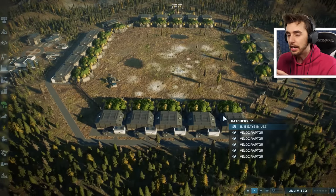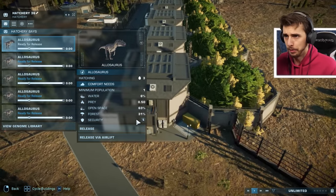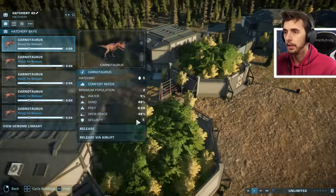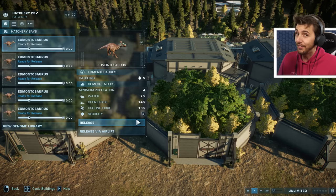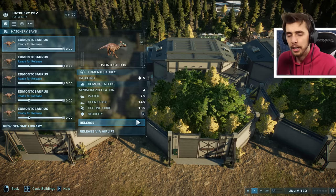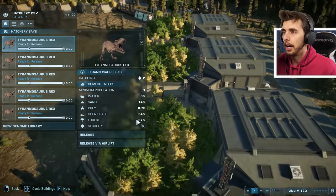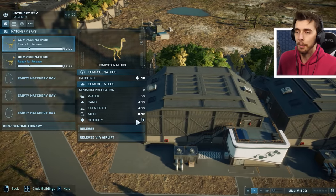What I've done is dedicated two hatcheries to each of the species. We have an Allosaurus replacement with three, a Baryonyx egg of five, a Carnotaurus with an egg of five, another five for Edmontosaurus, and Indominus Rex because of course we have to have one. We also have a Suchotator, a T-Rex, a Velociraptor, and an Indoraptor, as well as a compy.